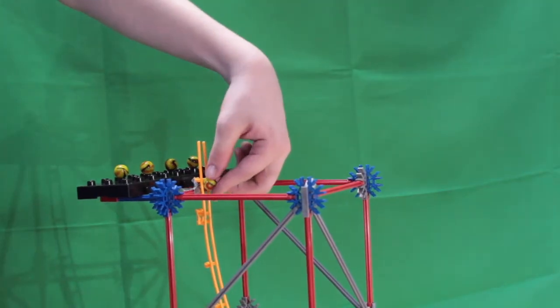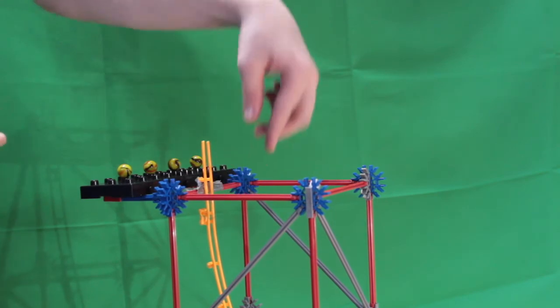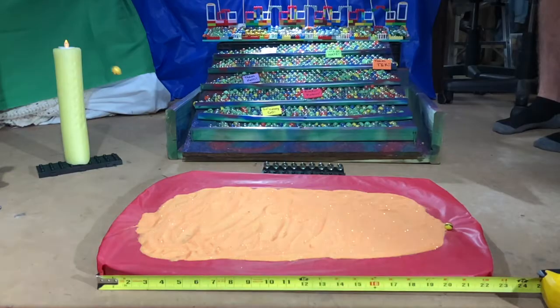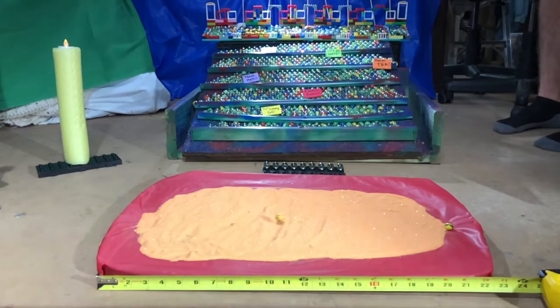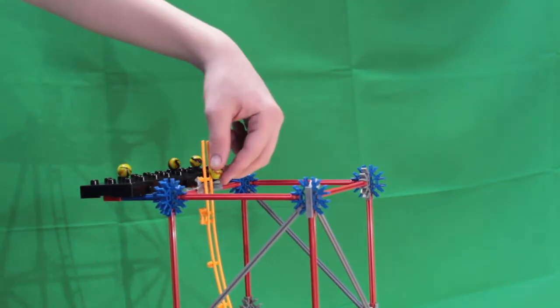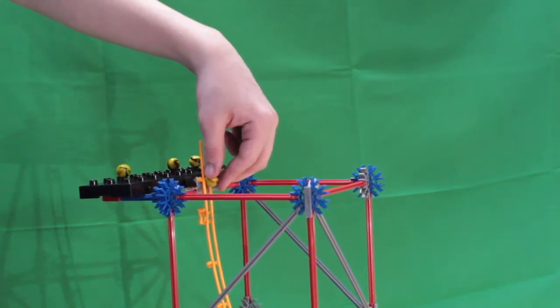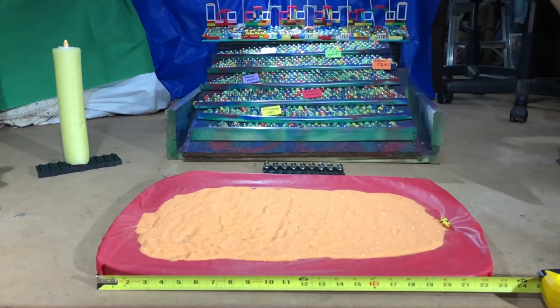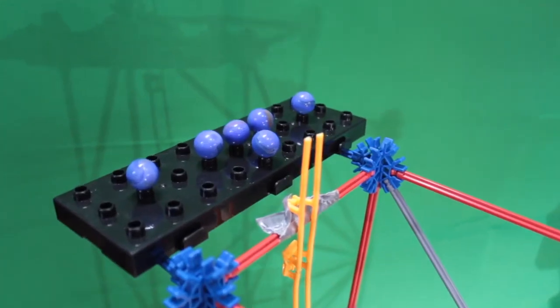The second Tech competitor is in the blocks, and they're off. Another great jump — a little bit shorter this time, falling right around 7.3. Third Tech competitor in the block, and they're off. It looks similar to the last one — in slow motion, probably around 7.6. A good overall run, though. That's a high score — it's going to be hard to beat.